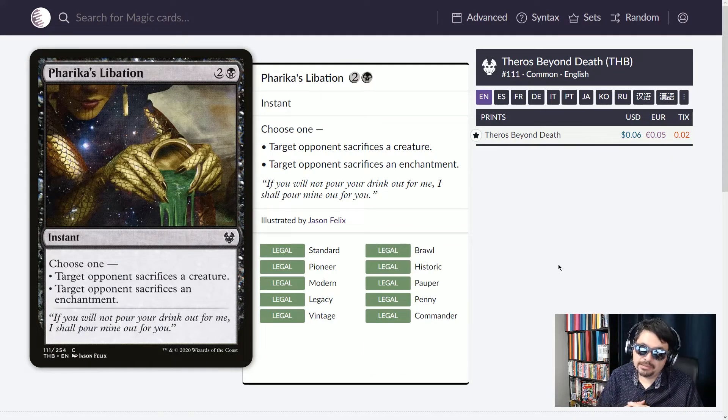And lastly in removal, Farika's Libation — the instant speed destroy a creature or artifact. It's three mana instead of two compared to Feed the Swarm, but it's an instant. The catch is target opponent sacrifices a creature. If they only have one creature, they must sacrifice that. If they have more than one, they pick. Same thing with enchantments. So either at sorcery speed you destroy what you want, or at instant speed they pick — but hopefully they only have one thing to pick. Having two of them in the deck is even better.